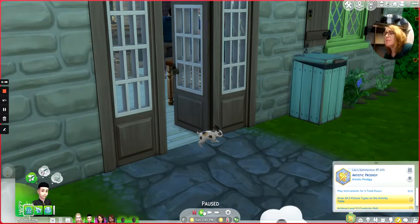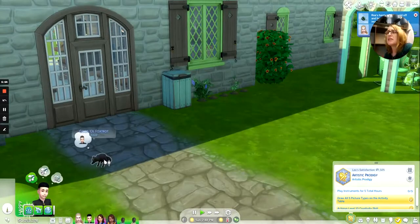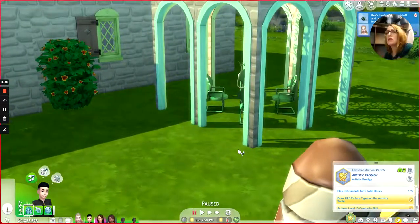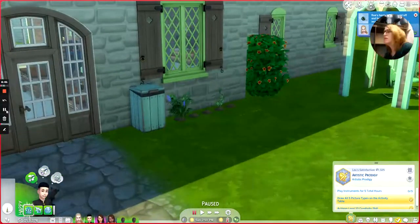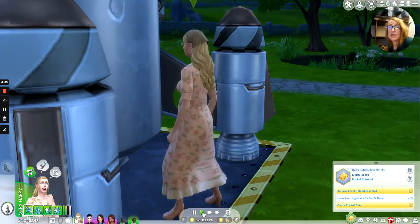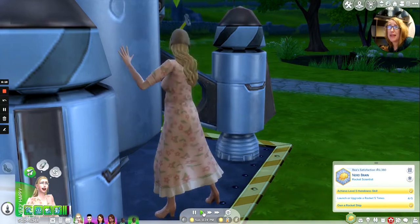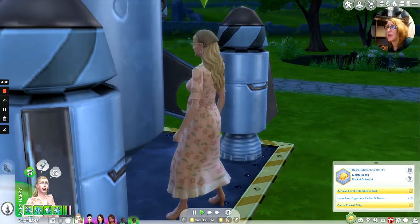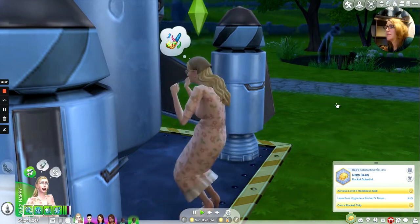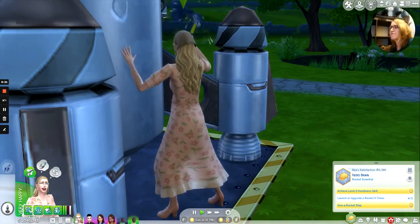My bunny Basil has finally been freed from being frozen, but there's a fox nearby — Basil, be careful! I love you, Basil. Unfortunately I had switched Raya's aspiration to gardening and she finished the last upgrade while on that aspiration, so that was a bummer. She also got attacked by plasma bats, but that's sorted now.